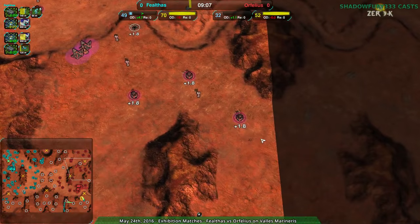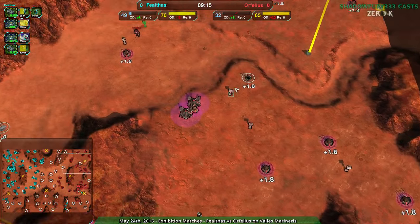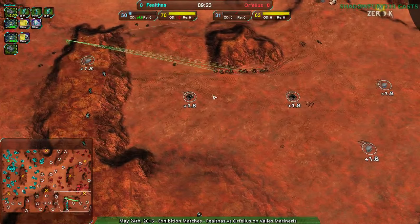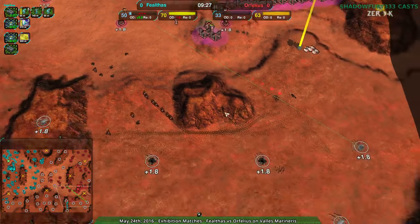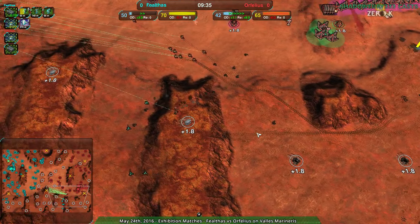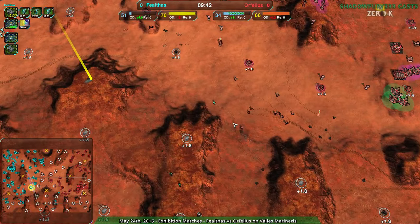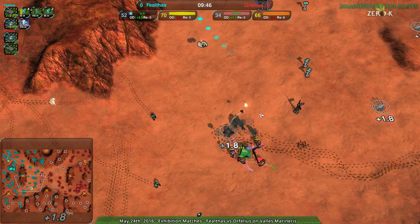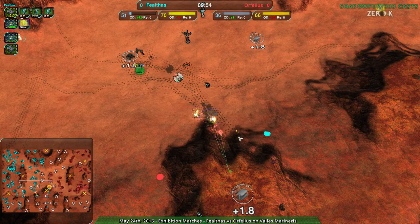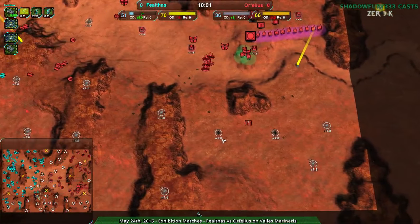Orphelius is not rebuilding their metal extractors. They were at the start, which was good play, but this metal extractor here has been idle — dead for the whole game. This one over here has been dead for the last two or three minutes. The ones down south can be excused somewhat, but now that it's open again they should retake. Orphelius has just not taken the south, not defended the south. Faelthaus hasn't been able to destroy much of the south, but that doesn't matter — Orphelius hasn't built anything there, possibly because of the threat of pressure. Faelthaus is winning the south war without even having to kill anything.